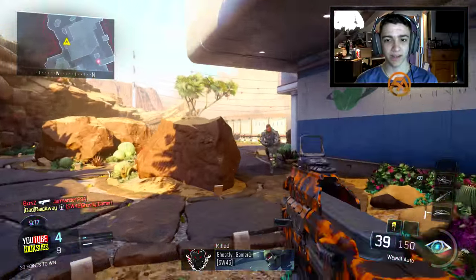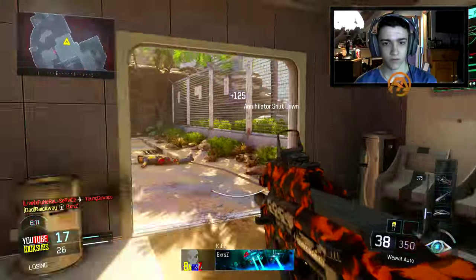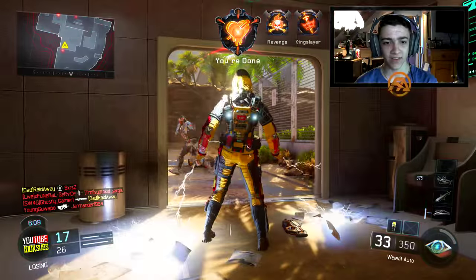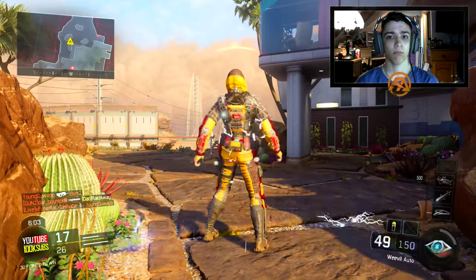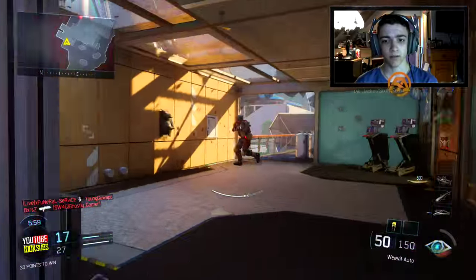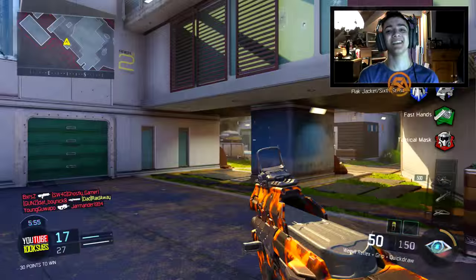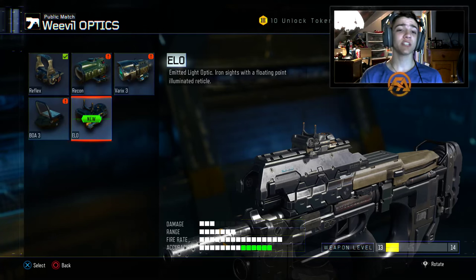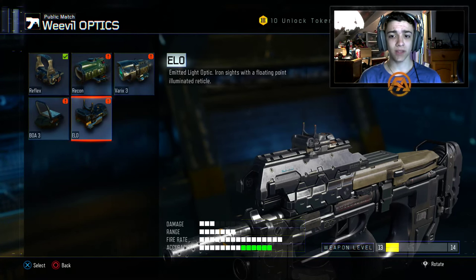That guy was jumping and somehow I got him — almost a double. We get an Annihilator shutdown, then get killed by the Tempest back to back. The Tempest just keeps showing up. We just unlocked the ELO sight so I'm actually going to put this on — I kind of prefer the ELO site over the reflex sight. Let's see how this goes.